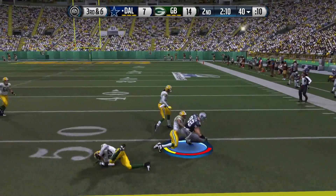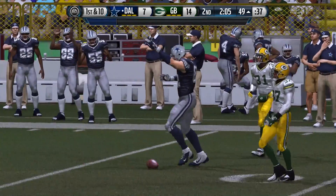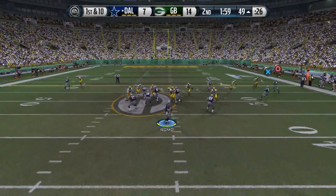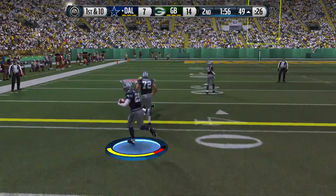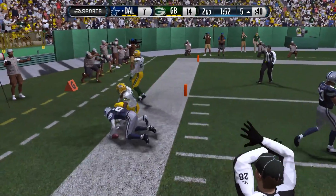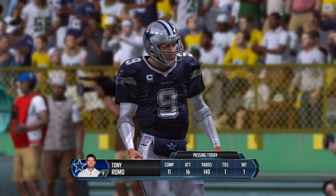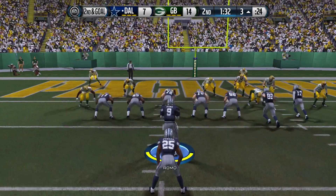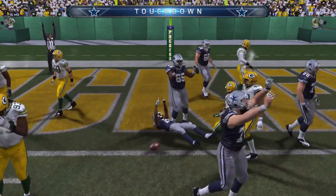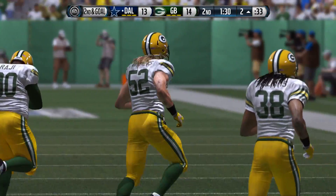Here comes Romo, down 14-7, finding Jason Witten for the first down. We're approaching the two-minute warning. First and ten out of the shotgun at midfield, trying to get these points back. There's a screen to DeMarco Murray — and he's off to the races, caught at the five-yard line, first and goal Cowboys! That play worked splendidly — that's what they were trying to set up when Clay Matthews got his touchdown. Dunbar comes in to relief DeMarco Murray, who needed a breather, and Dunbar will punch it in. We've got a tie game at 14-all.